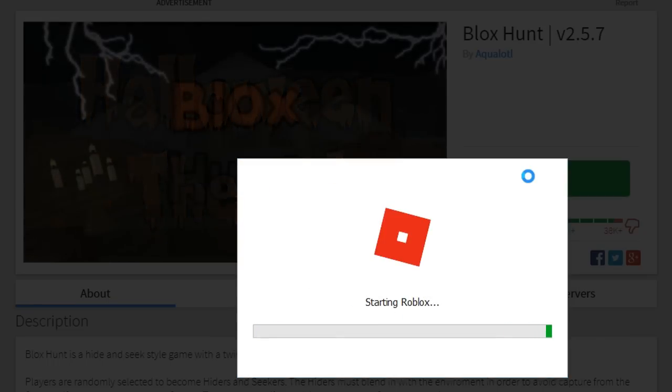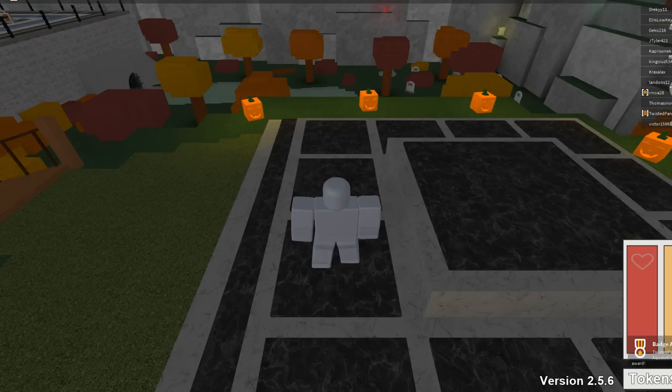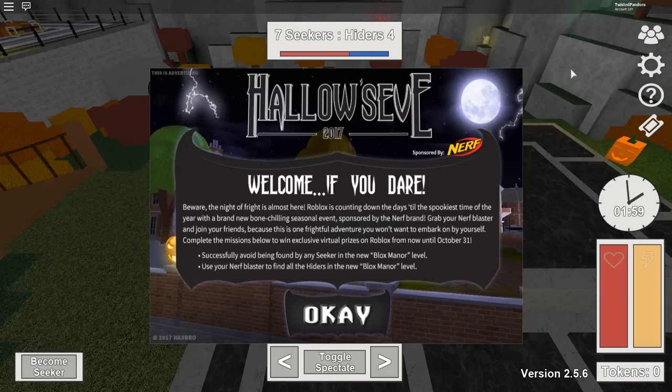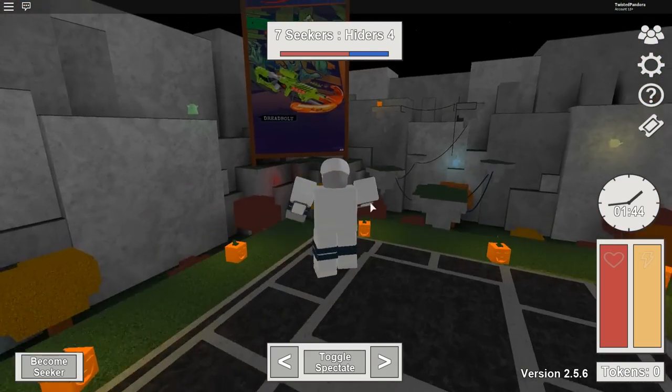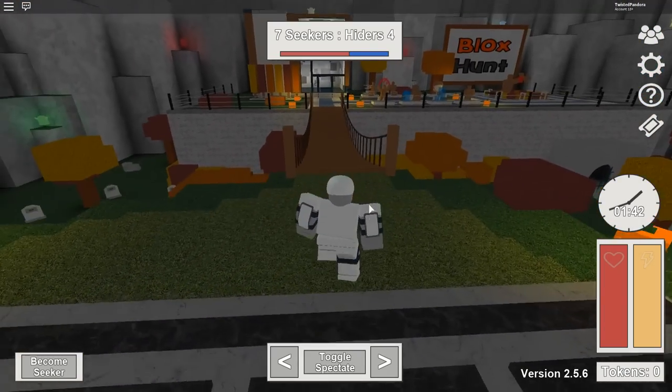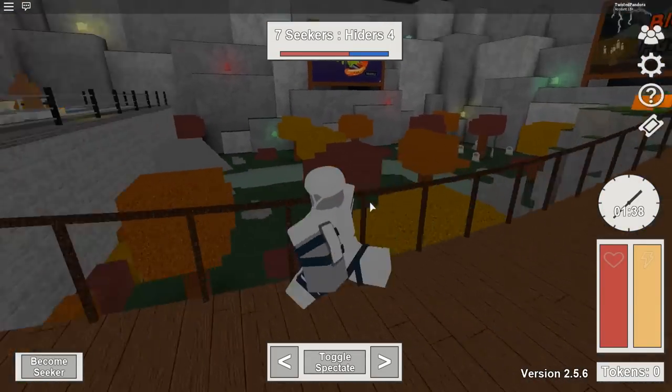Let's play some Blocks Hunt! Before we get into the game, be sure to drop a like below and subscribe if you're new to the channel - welcome if you dare. The two missions for today are: one, successfully avoid being found by any seeker in the new Block Spanner level, and two, use your Nerf blaster to find all the hiders in the new Block Spanner level. Essentially, we have to win as both the seeker and the hider in the Blocks Manor level. I don't think I've ever played this game.